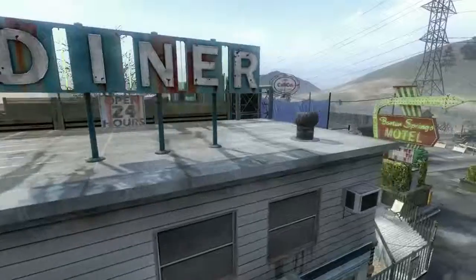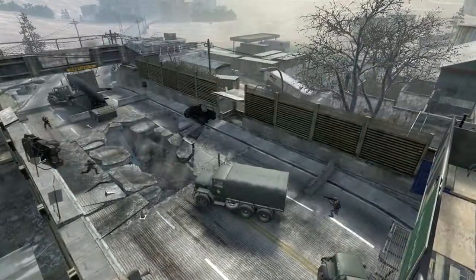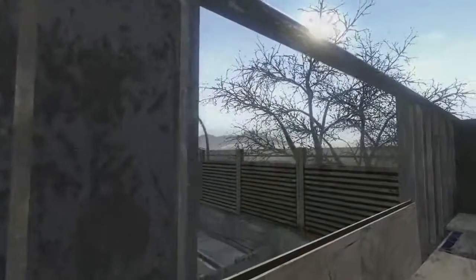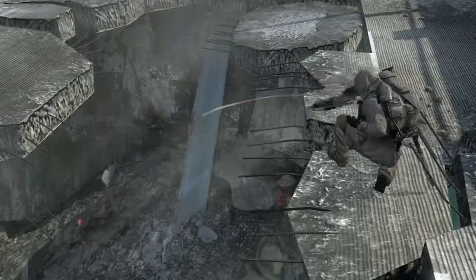Convoy is inspired by old school Americana related to fears of Soviet invasion of the time. We have a United States convoy that was hit by a Soviet ambush. Snipers will enjoy this map, but running gunners will have no problem getting around the map really quickly. Throw a couple of grenades down through the damaged floor in the bridge.